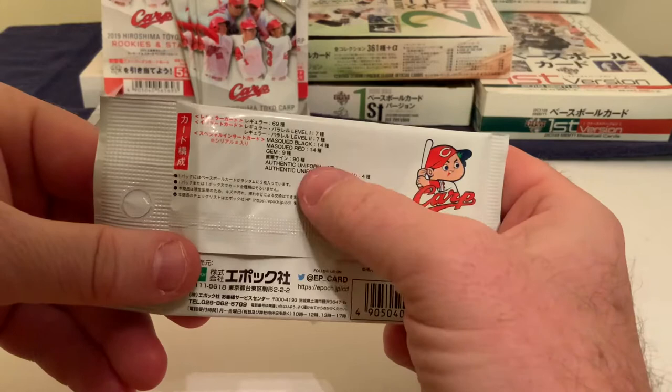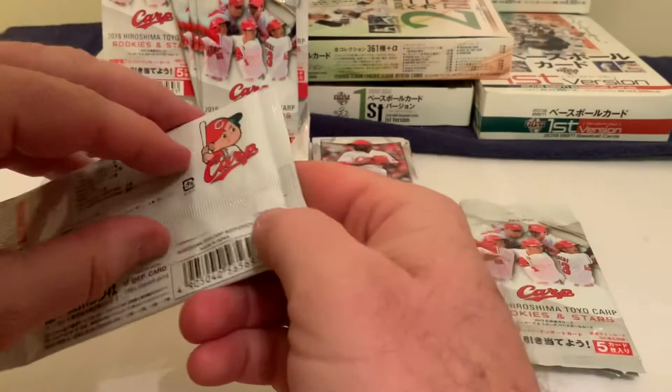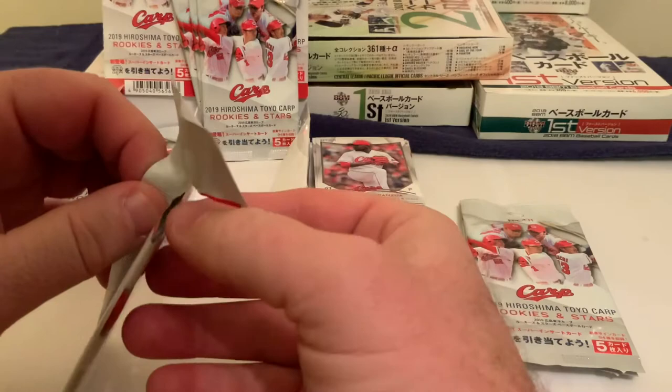I'd have to take a closer look to see if there are any parallels, but we sure haven't gotten any gems, masquerade, reds, blacks, level one or two, or authentic uniforms that I can see yet. But that doesn't mean we won't get something in the back half of these breaks.